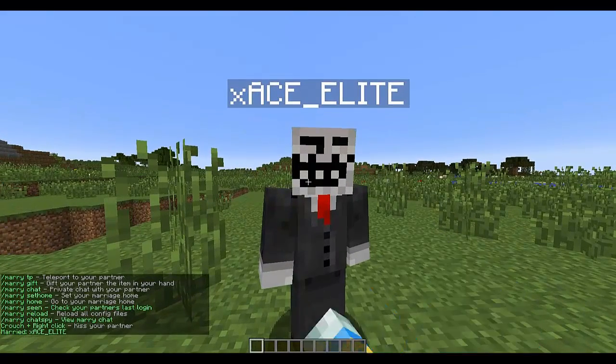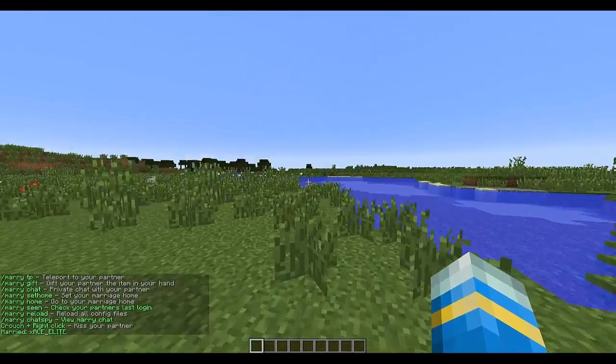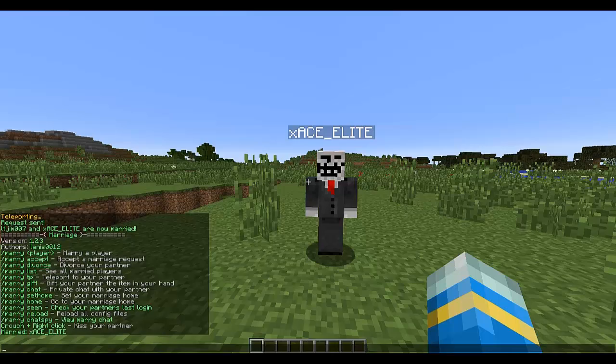If you crouch and right-click it will kiss your partner, which is weird, but yeah. You both have to be doing it to make it work, and that's difficult when you've only got one person.